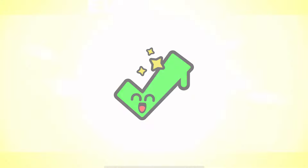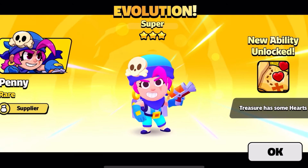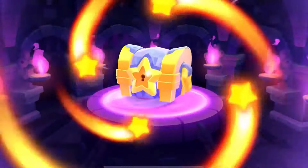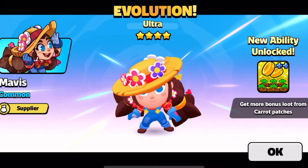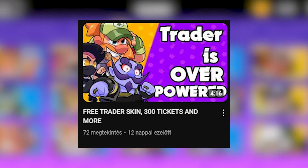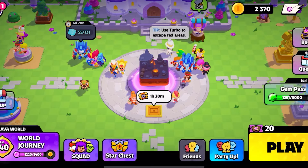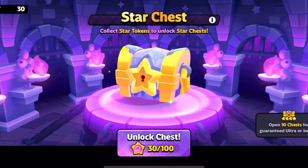We got Wizard! I didn't have Penny super before this so that's a win. Oh, what is it gonna be — Mavis! Mavis is really good with the trader. And then Optimus Prime — I'm gonna make a completely different video on that, so make sure to check it out, it'll probably be out in a few days.